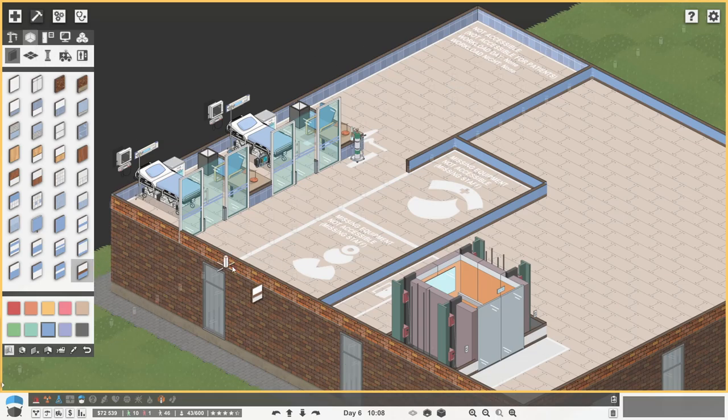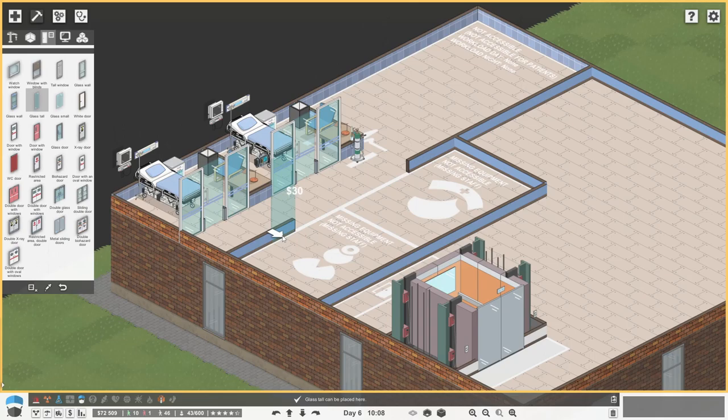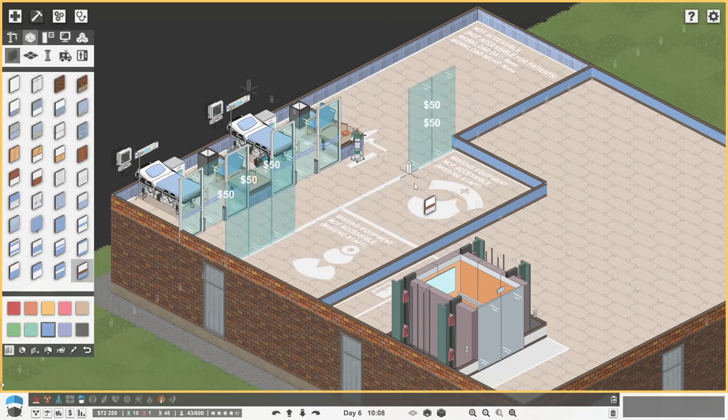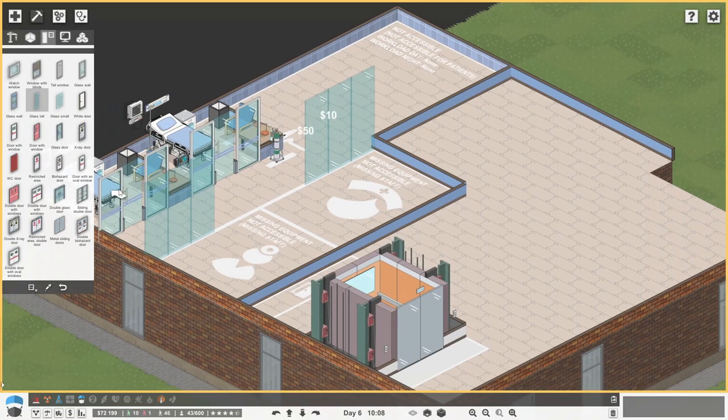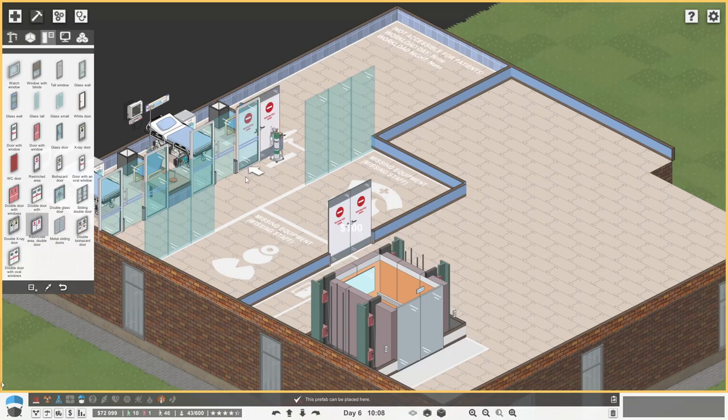And then here we have a wall with lots of tall glass so they can look through, check on patients, make sure no one's dying. Because you know, in a hospital it's best if you don't die really, isn't it? And then you can enter by restricted access there. I think that's a cool little plan.